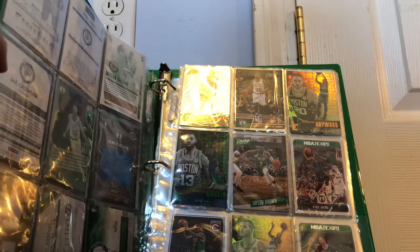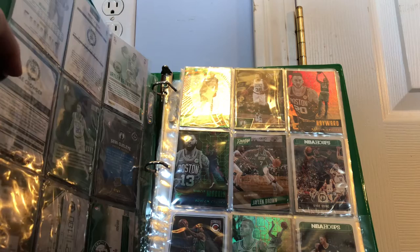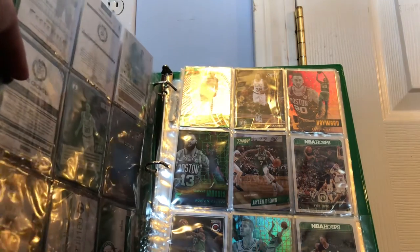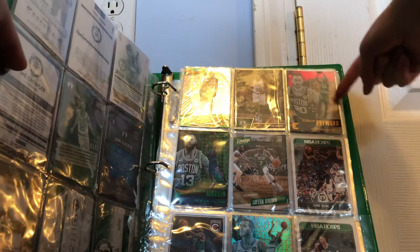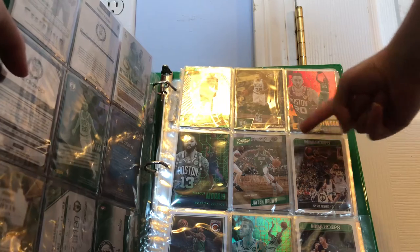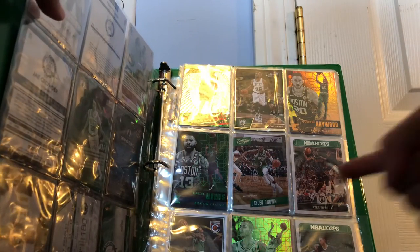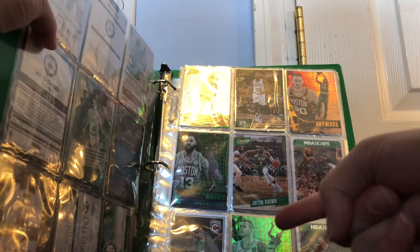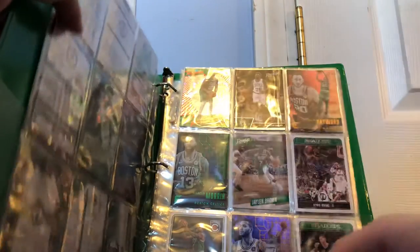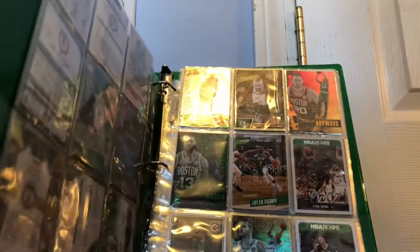Cracked Ice Gershon Yabusele, and that's a Cracked Ice Gershon Chinese New Year card from NBA Hoops, really nice one there too. Marcus Smart Prestige, Gordon Hayward Essentials really nice, Marcus Morris Green Essentials, Prestige Jalen Brown, and Kyrie Irving NBA Hoops. Isaiah Thomas Complete — and it's that 15-16 that feeling — which is really nice. Abdel Nader and Gordon Hayward Essentials.